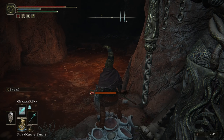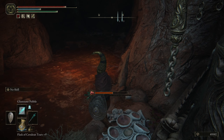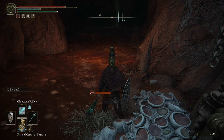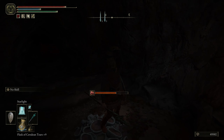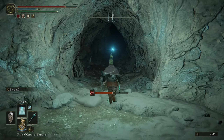Chill here for a little bit and wait for the rot to clear. The next location is right over there - line yourself up, do a bit of maneuvering, and back-step into it. We made it! Pop your Starlight, moving on.